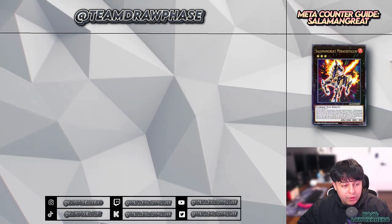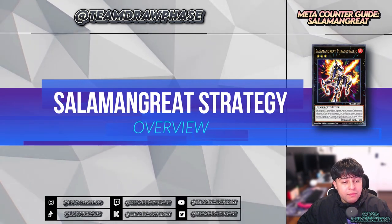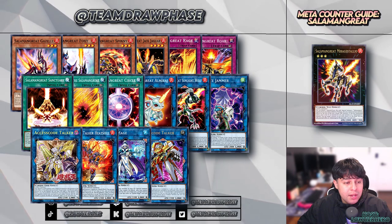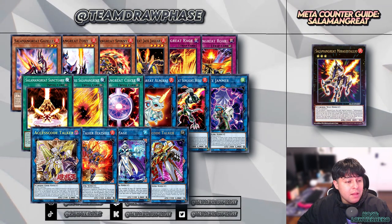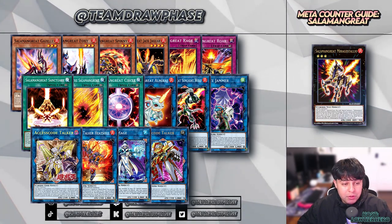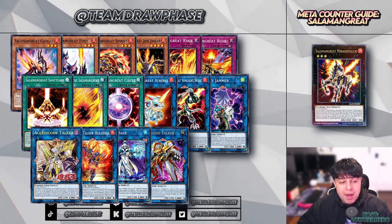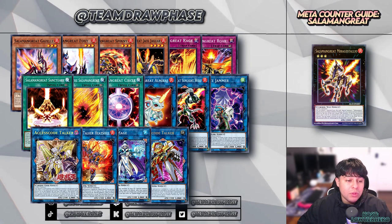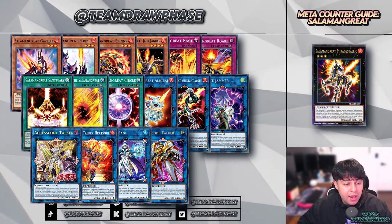Without further ado, let's get you equipped with the knowledge to put out their flames. The Salamangreat archetype comprises Fire Cyberse monsters, centers around link summoning and a unique reincarnation mechanic. The reincarnation link summon is facilitated by Salamangreat Sanctuary. This playstyle, built on reusing and re-energizing its own monsters, ensures consistent board setups and efficient resource management.